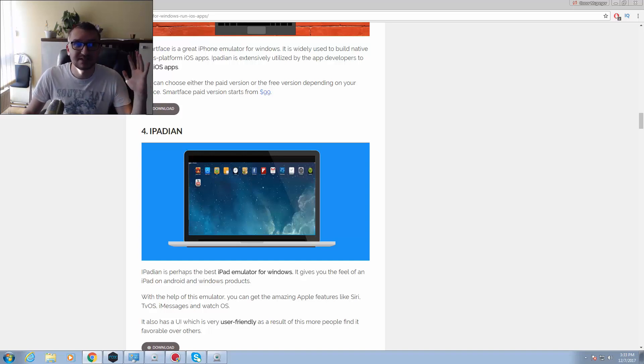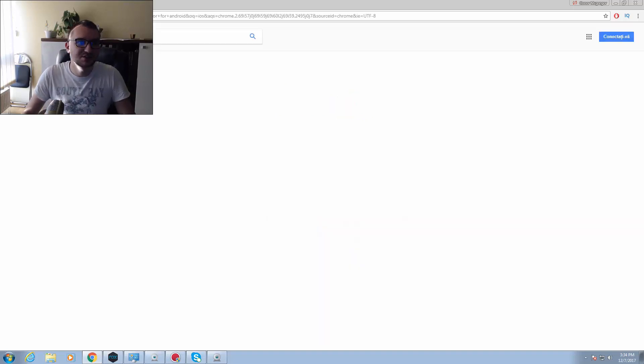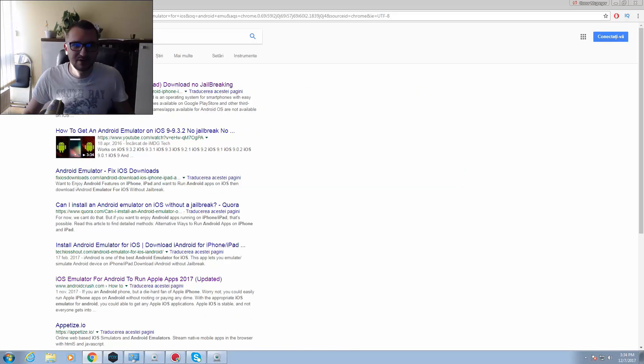If you don't have a PC, because some of you might not, it's really easy as well. If you have an Android phone, you just type in on Google 'iOS emulator for Android'. If you click on the first link, you have a nice walkthrough and tutorial on how to do that. I didn't do it because I have a PC, but I'm pretty sure you're going to make it on your phone. And if you have iOS, you just type 'Android emulator for iOS'. It's really easy — you should be able to do it.